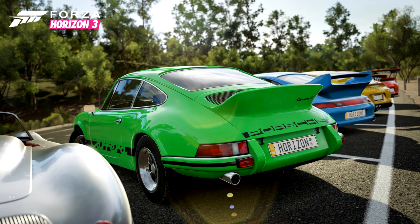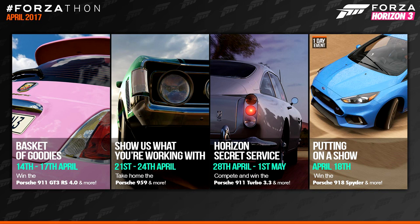So let's take a look at what's on offer for April. This weekend, from Friday April 14th through to Monday April 17th, you'll be able to win the 2012 Porsche 911 GT3 RS 4.0L in the Basket of Goodies Forzathon to celebrate Easter weekend. The 2014 Porsche 918 Spyder will be available to earn from a one-day-only event on Tuesday April 18th in the Putting on a Show event. The addition of the 918 Spyder will actually complete the line-up of the Holy Trinity of Supercars in Forza Horizon 3, consisting of the McLaren P1, the LaFerrari, and of course the 2014 Porsche 918 Spyder.